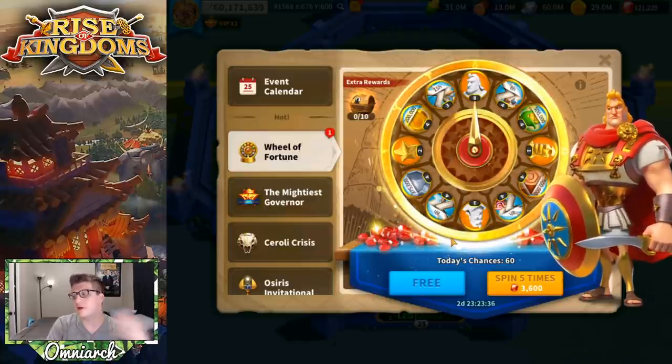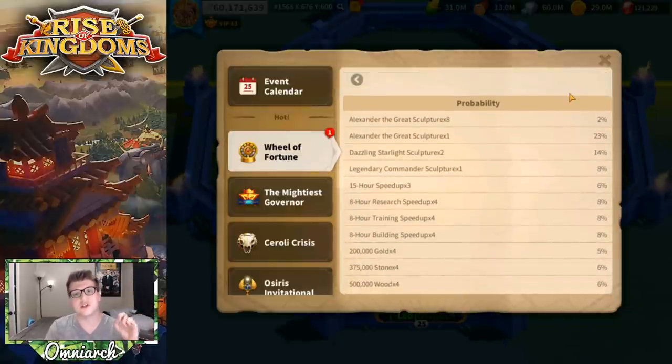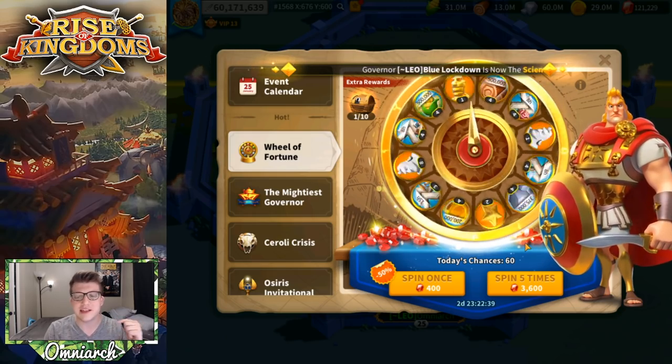Before I hit spin, let's go over the probability table. You might think you have a one-in-twelve chance to get the eight-head spin, but that's not the case — there's actually a 2% chance of that. There's a 23% chance of getting a single Alexander sculpture, and an 8% chance of getting a universal legendary commander sculpture, which is also super useful since we're working on Yi Seong-Gye right now. All universals we get will go into Yi Seong-Gye.